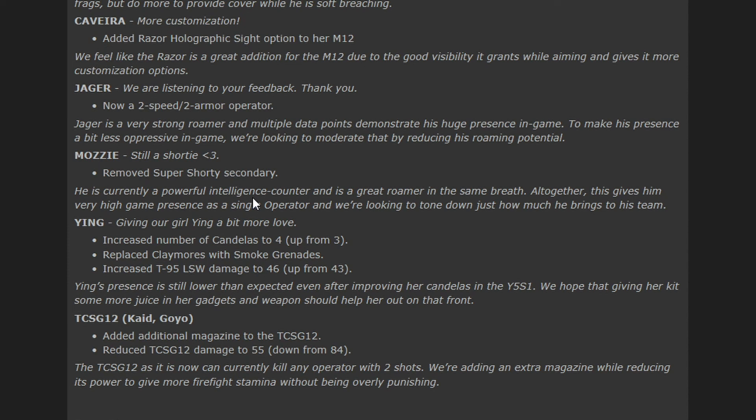What do you guys think about these changes? Which change do you disagree with? I disagree with the Mozzie one, and I kind of disagree with the Jäger one mainly because I think they need to focus on his utility instead of his stats. Tell me what you think in the comment section below and in the Discord server linked in the description. As always, thank you all for watching — please like, comment, and subscribe. It's Matt Deal Avenger, have a nice day, stay safe, peace out.